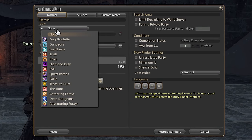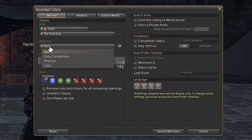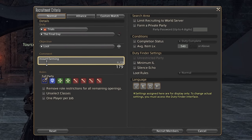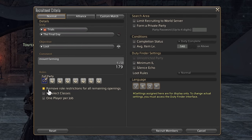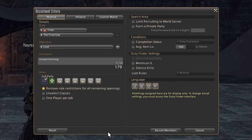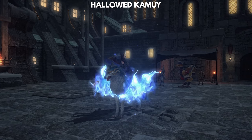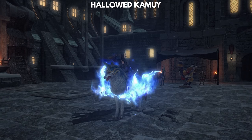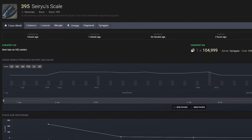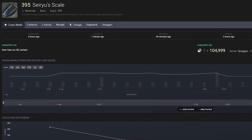To open a party finder group for the trials, just select Duty, Trials, pick the right trial from the list, and select Objective Loot, and let people know that you're mount farming in the comments. You can also take Remove Role Restrictions for all remaining openings, but perhaps bring a tank and a healer just to be sure. I've had most luck with groups between 3 and 6 players, which offers a nice balance between kill speed and how many runs you need to do to get everyone the mount. Some of the trials also drop materials that can be used in crafting, which go for up to 200,000 gil on the market board.